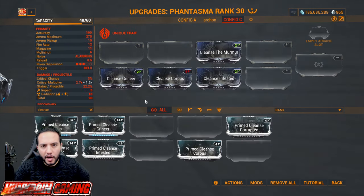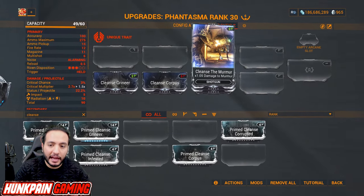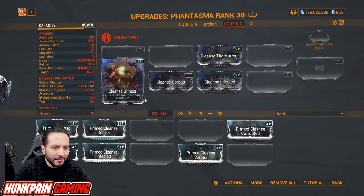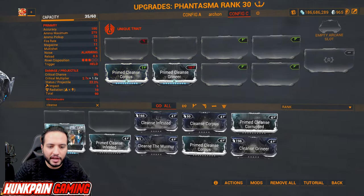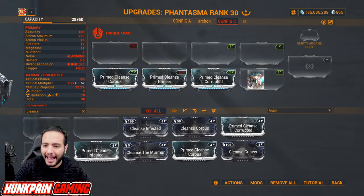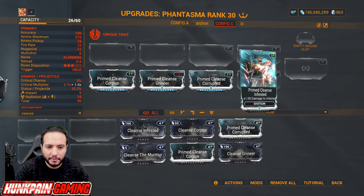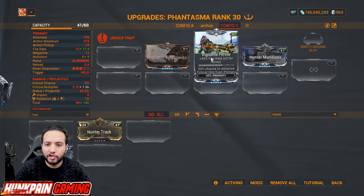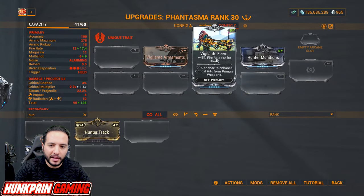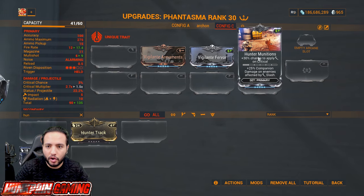Multiplicative mods: Cleanse Grineer, Cleanse Corpus, Cleanse Infested, and Cleanse the Murmur from Whispers in the Wall. You don't need them at the start — want Primed Cleanse Corpus, Primed Cleanse Grineer, and Primed Cleanse Corrupted. Vigilante Armaments for multi-shot, Vigilante Fervor for fire rate, and Hunter Munition to make any weapon apply slash on critical hits.